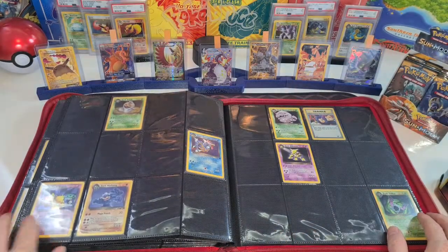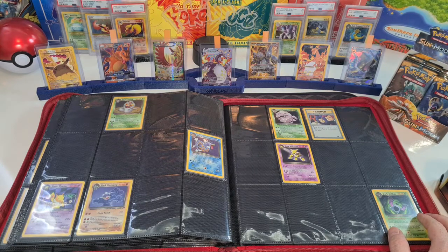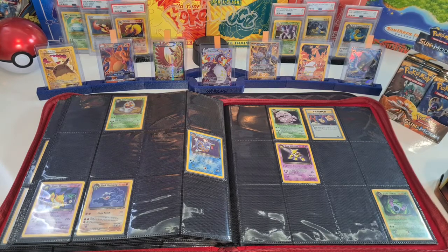And then we have the Rockets and the Dark Machamp — I actually got that one from the Flashcards BE box break. And we actually got a Machamp holo. I'll show you right now.